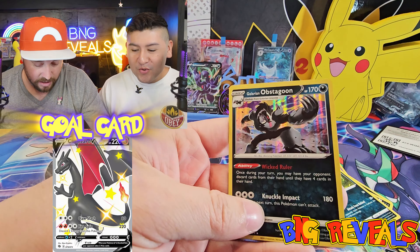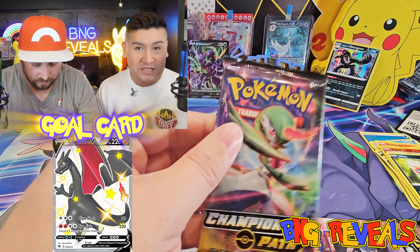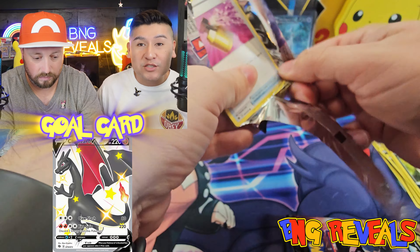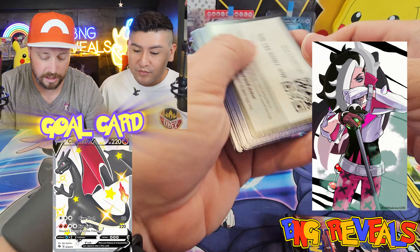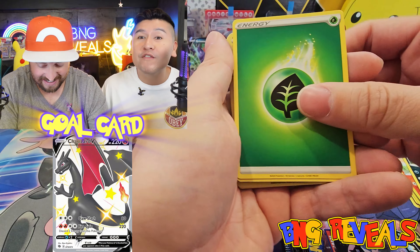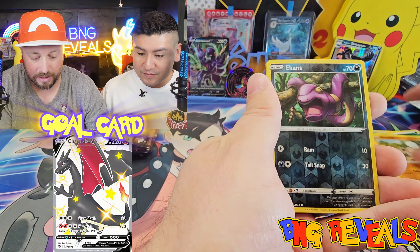Here we go - Galarian Obstagoon. Galarian Obstagoon is probably one of my favorite Pokémon from the entire Sword and Shield set. He does a great job representing the rock style brought in by Marnie, her brother Piers, and Team Yell. They do form a rock band - that's a huge part of the video game - and Galarian Obstagoon just fits in perfectly. Just give him a guitar and he's good to go.